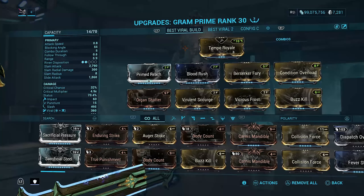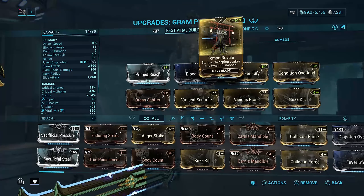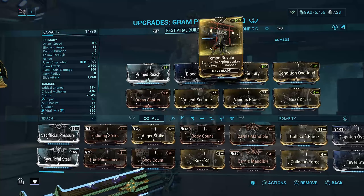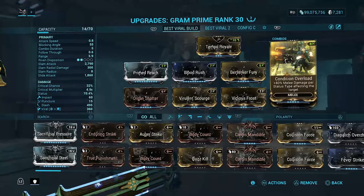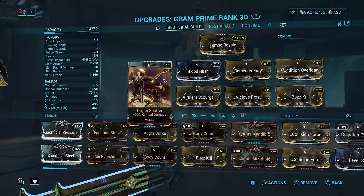I have two builds to show you guys — one with Prime Reach and one without. I have Tempest Royale as a stance mod because this is one of the best heavy blade stance mods of all time in Warframe. So we've got Prime Reach, Blood Rush, Berserker Fury, Condition Overload, Buzzkill, Vicious Fraud, Violent Scourge, and Organ Shatter.